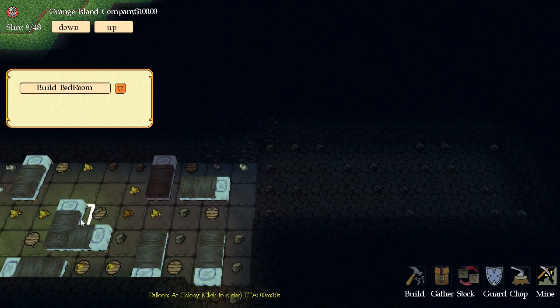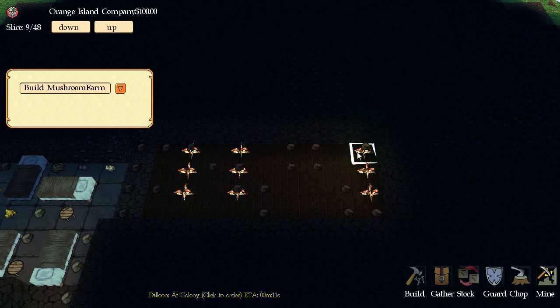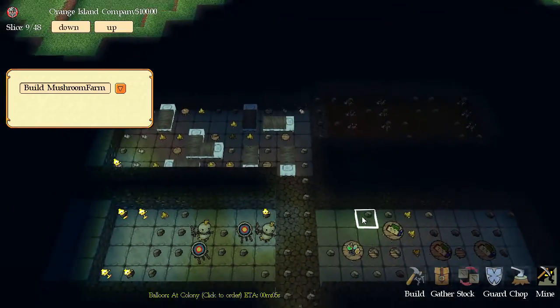You can also build Mushroom Farms and Wheat Farms to feed your dwarves. You can see they've set up the mushroom crops — it's actually really cool. The mechanics of this game are really nice, and I really like the way they animate the graphics.